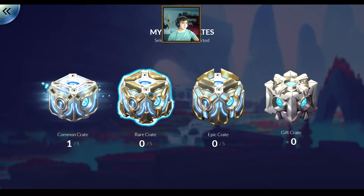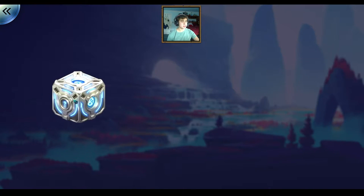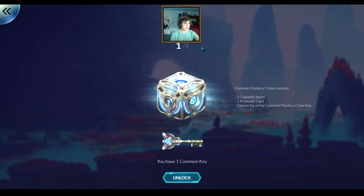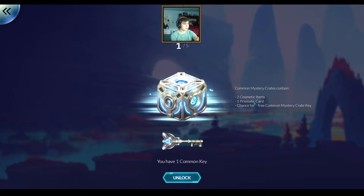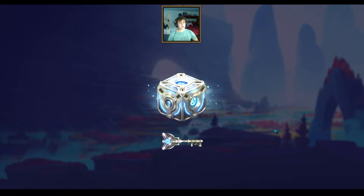I just played a ranked match, and I won and I got a common crate. It's kind of interesting — you need to have not only the crate but the corresponding key to open it, which is kind of annoying. I'll open this. I got a prismatic card, which also came out in the update.